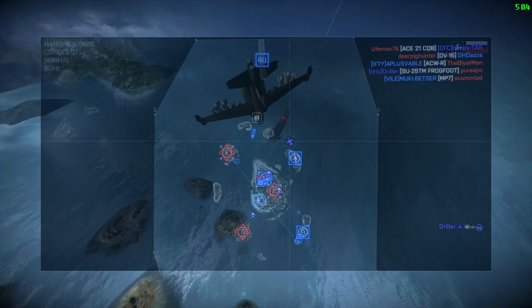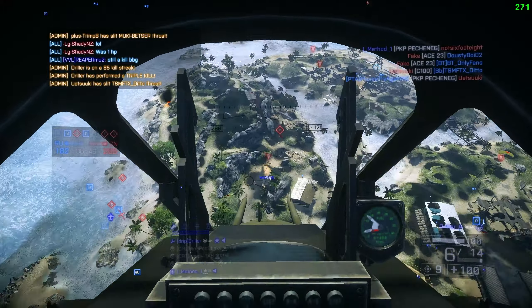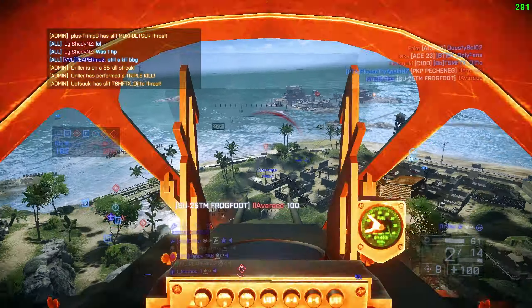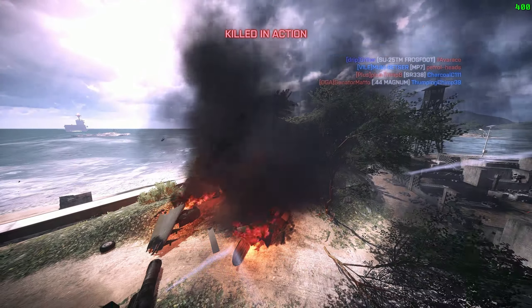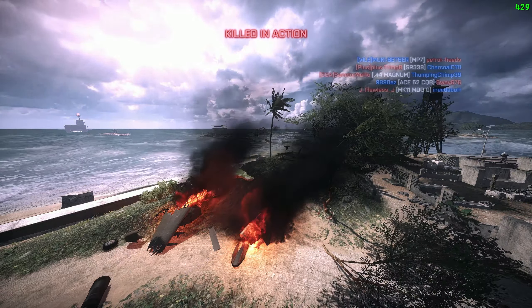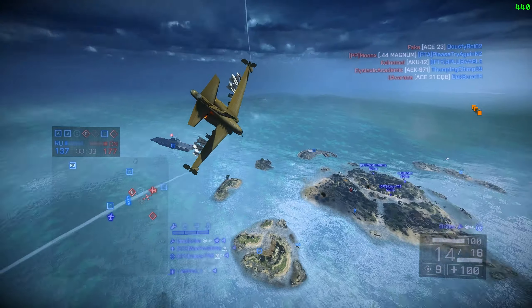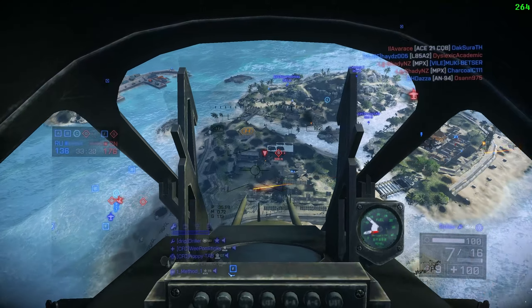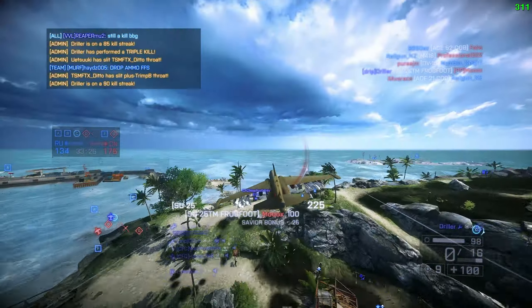Gunship kill there. Just going to check the hill - the hill's always just got people on it. And unfortunately we've been Igla'd through the flares - that's an Igla bug. It's going to get us killed. Very, very unfortunate. Someone on the enemy team is Igla bugging, which is annoying. Very rare that flares let you down, but they do sometimes.